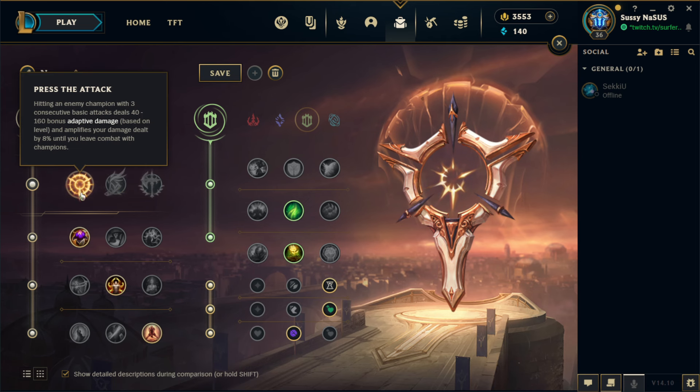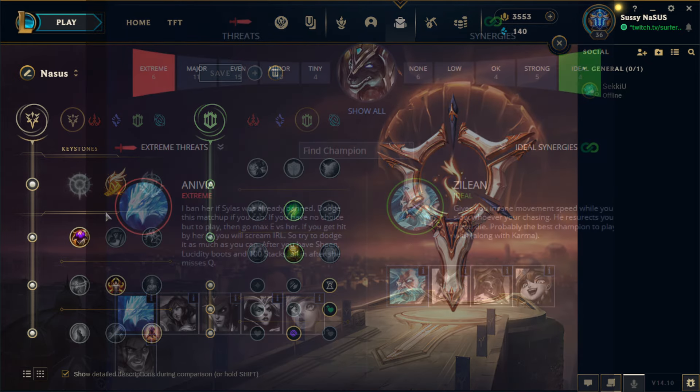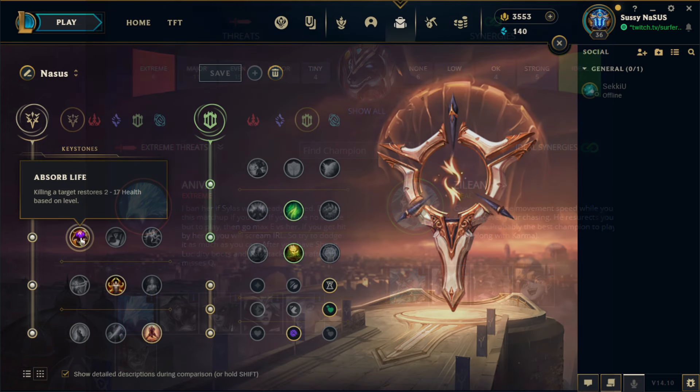For runes, take Press the Attack for tiny and minor matchups, and Fleet Footwork for even and major matchups. If you don't know which matchup is which, make sure to check the guide — all the matchups are listed there.